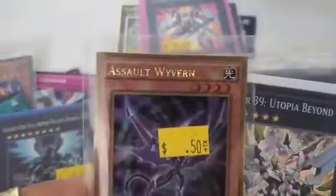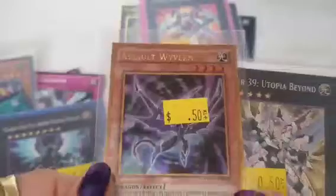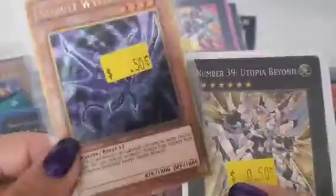Here is Number F0 Utopic Future — Utopic Future is the most powerful card, do not be deceived by it. He's super powerful and tough. And here is a Wyvern — he's really good, he looks so awesome.